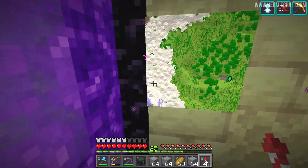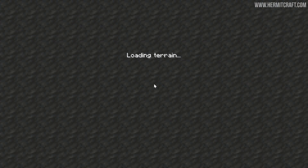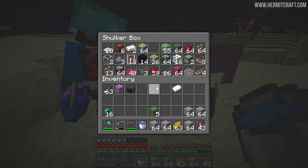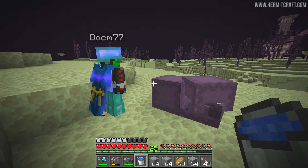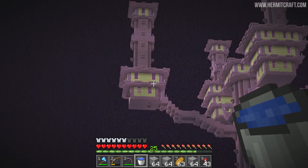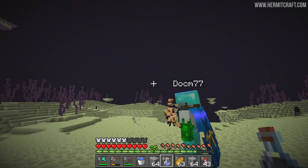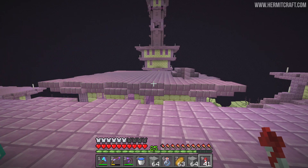Doc has scouted ahead and spotted one End city that still had shulkers in it. Our mission: locate a good shulker, snag it with a minecart, build a flying machine to fly it back. I'm very much following Doc's lead and will be his helping hand. He tosses me the minecart — both sections are powered — and we see if we can get the shulker in there.